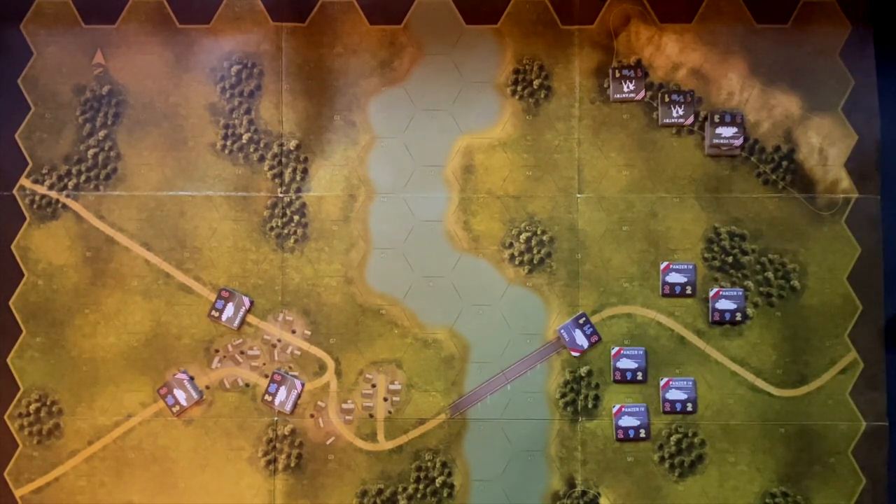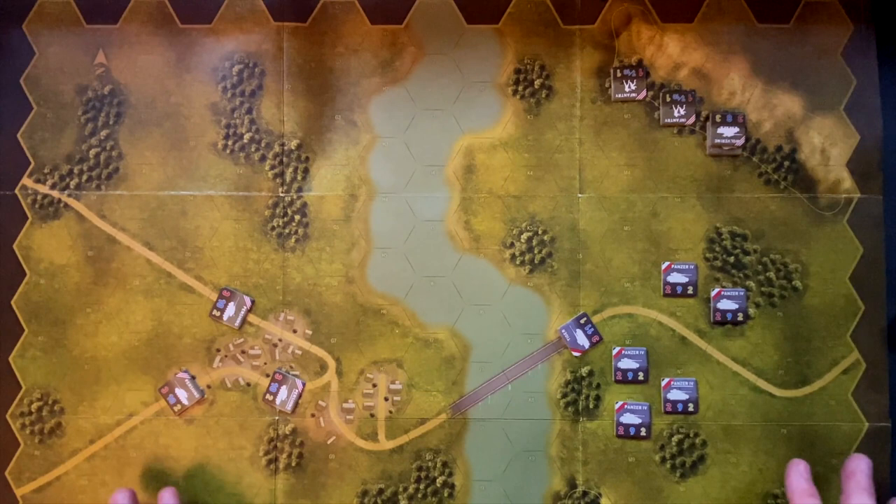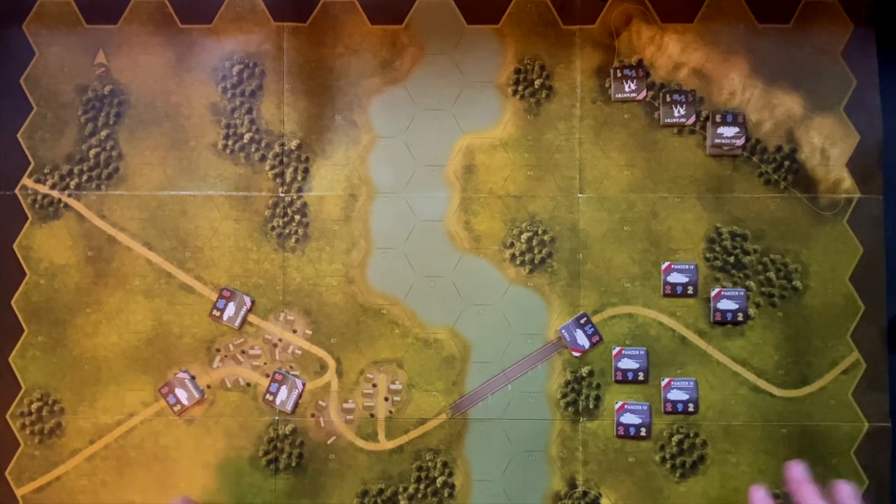This is a simple introductory wargame designed to teach beginners about hex encounters warfare, so it's not a very complicated rule set. This scenario has eight turns, and each turn one side goes then the other. We roll for initiative to see who activates first. Each side gets two to four activations per turn, so you don't necessarily get to move and fire everything — you have to prioritize what units you want to act.